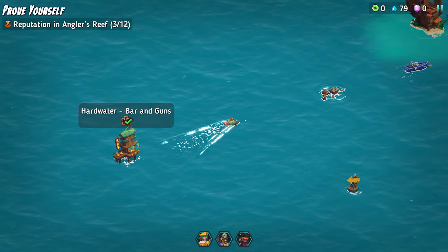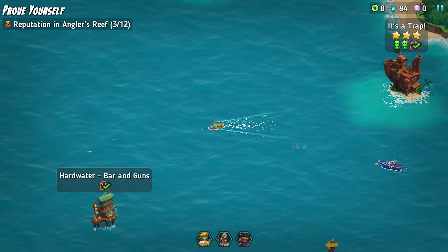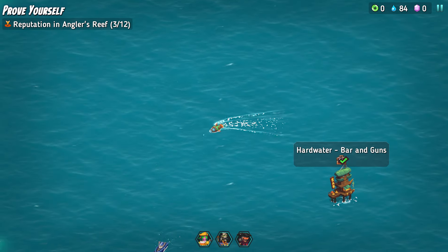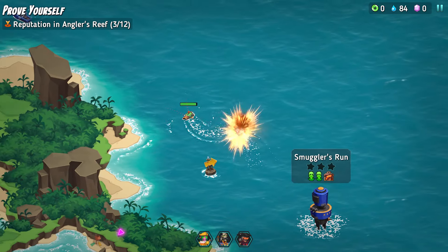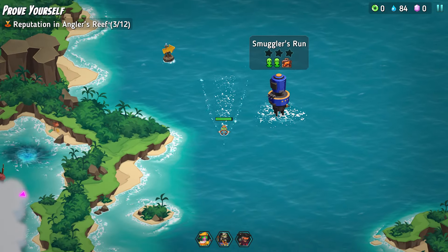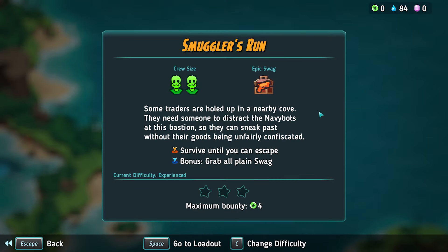I'm going to go and grab this first though as it's very close. Don't necessarily need to tangle with that right now. There's quite a lot of them. Smuggler's Run — that is what we want to do there. Some traders are holed up in a nearby cave. They need someone to distract the navy bots at this bastion so they can sneak past without their goods being unfairly confiscated. Grab all swag. Survive until you can escape.